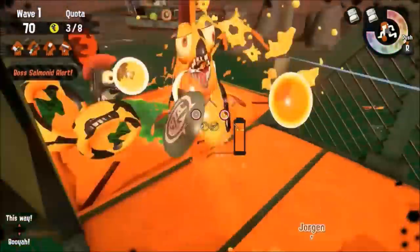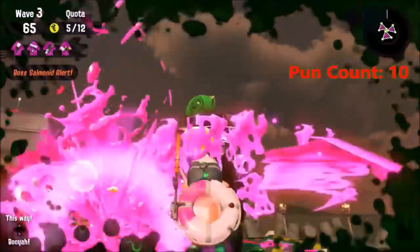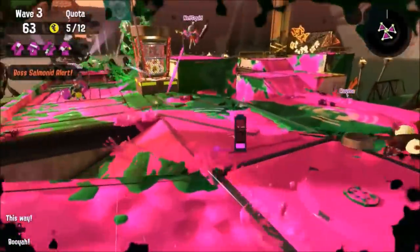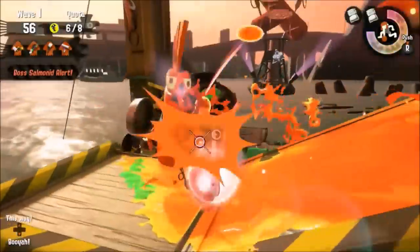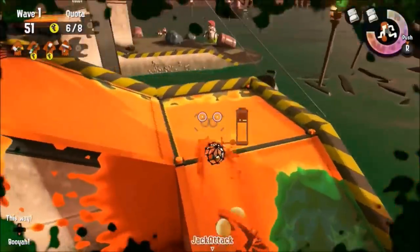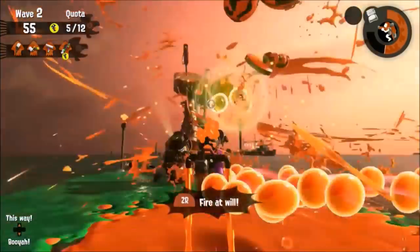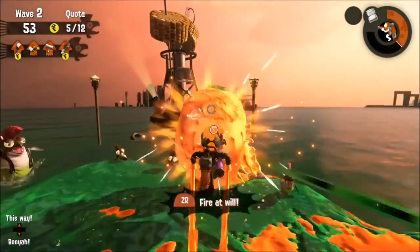Steelhead is pretty rough to face alone, as you would expect. So you should make sure that you have your buddies helping you when he spawns. This boss salmonid grows ink bombs on the top of his head and throws them at you after a few seconds, and the only way to defeat him is to ink up the bombs before he throws them. The best strategy for this boss is to rely on your charger to take him out, and just hope that the squid playing the charger isn't too incompetent.